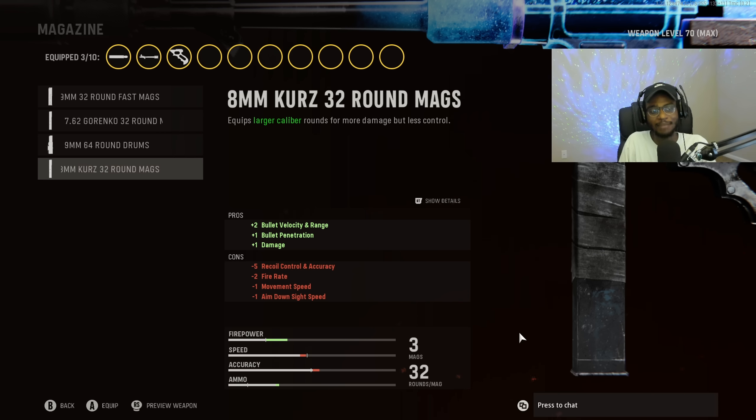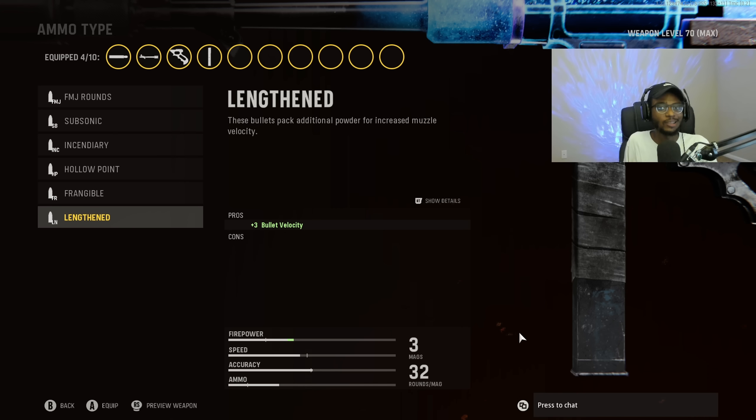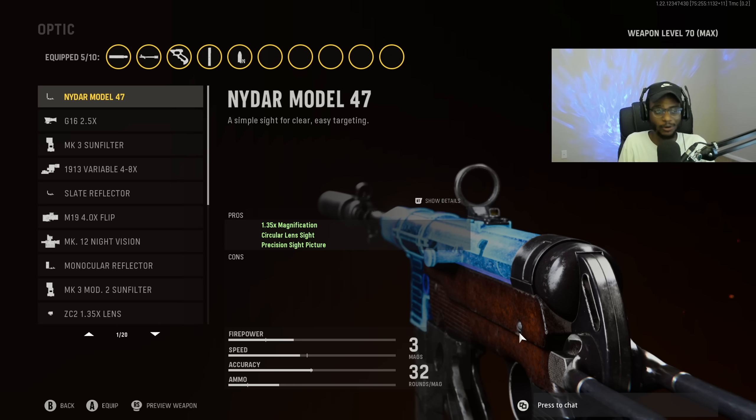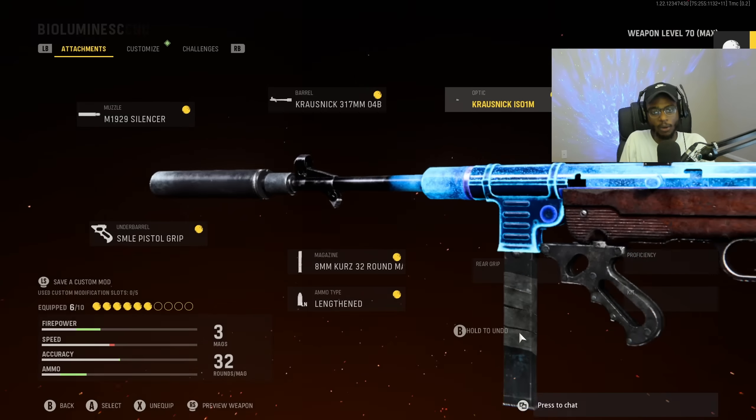For the ammo type, obviously for a submachine gun we are going to rock Lengthened — being able to take people out at longer ranges is going to be key with this SMG. Remember, the MP40 is super easy to use and is going to be packing a punch. For the optic, believe it or not, we're not running an upgraded sight. We're going to rock the iron sights opened up a little bit more for a faster aim down sight speed. The MP40's iron sights are so clean — no need for the Slate Reflector.